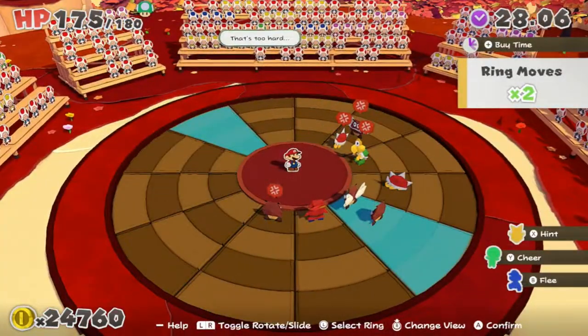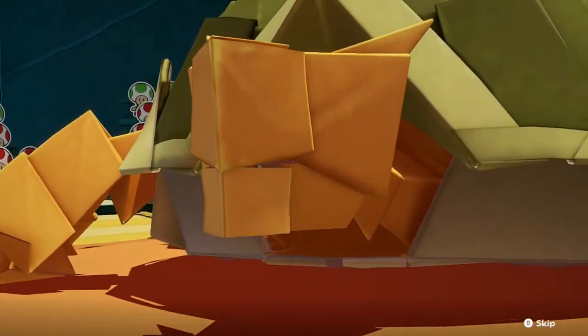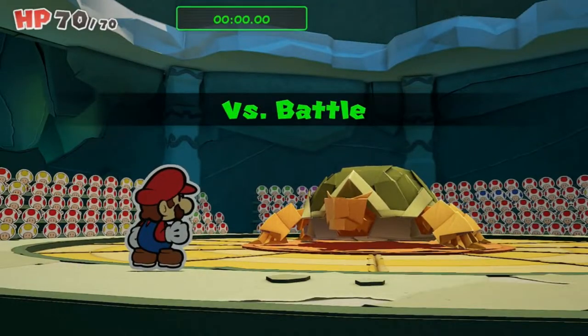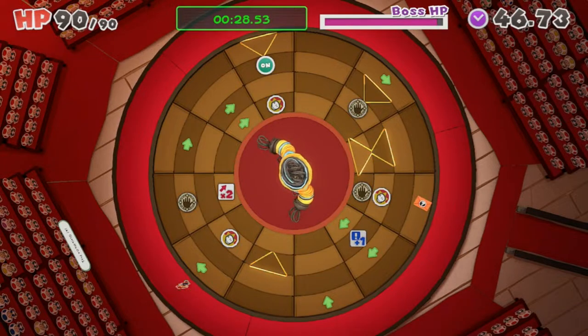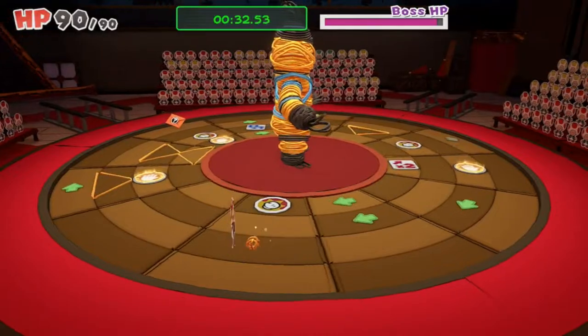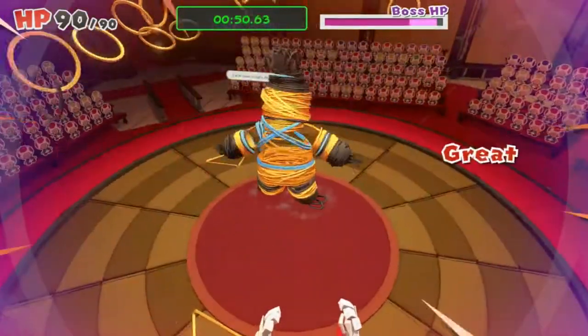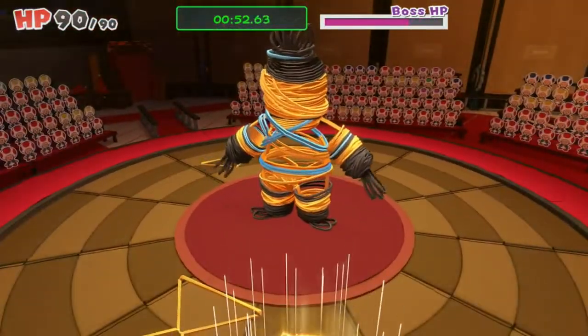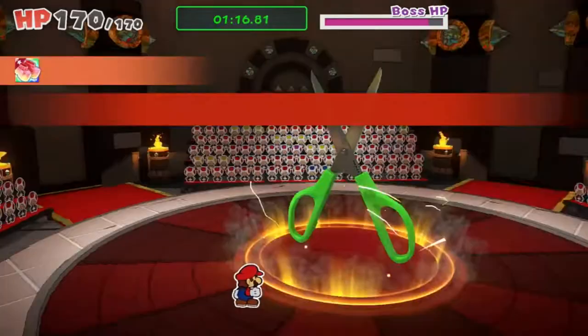Which takes us to the next part: the boss battles. The boss battle system is awesome. Rather than placing Mario in the center and having him line up the enemies, Mario is placed outside of the arena and must turn the tiles to make a path to the boss. Each boss has unique weaknesses and abilities that Mario must take advantage of and carefully avoid. The gameplay is fun, and some bosses are quite challenging — I found myself dying multiple times to the scissors' one-shot attack.